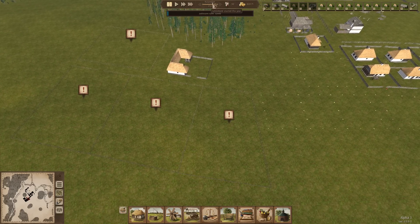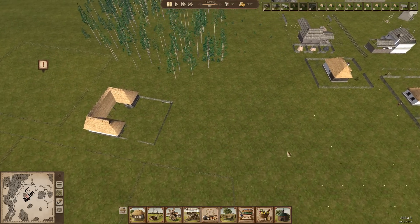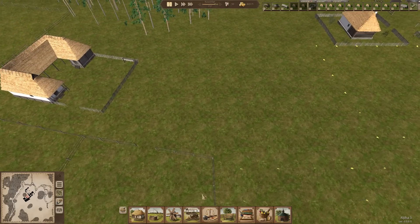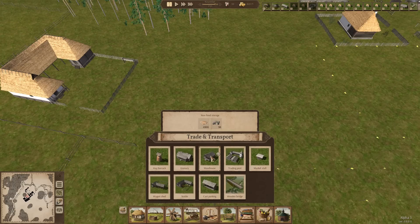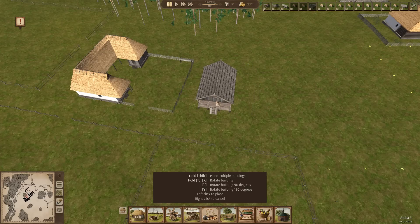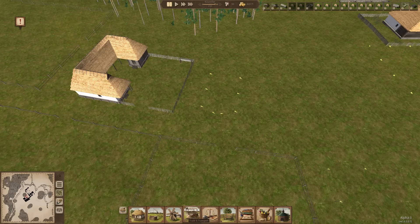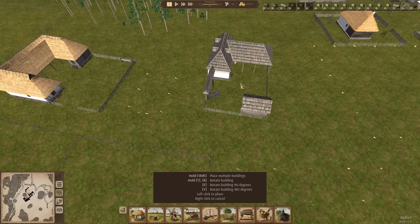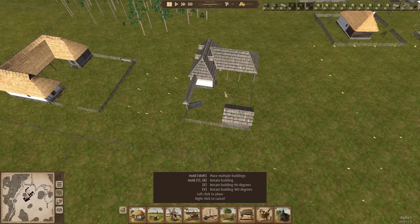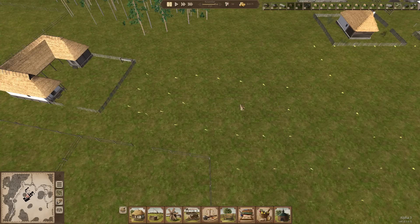We're going to be producing sunflowers here, and we want to store sunflowers then process them into sunflower oil. I want trade and transport - I'm going to put in a warehouse somewhere over here. Then we're going to get production - I want an oil workshop. I'm going to flip it around and have the oil workshop there.